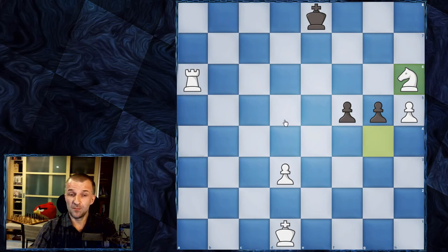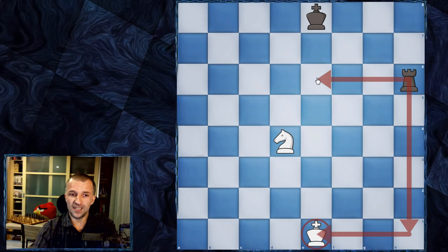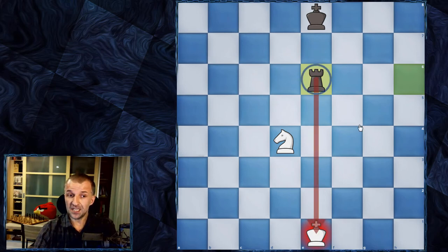Now, what is check? A check is when one of your pieces attacks the enemy king. For example, the rook can deliver check by moving to the king's rank or file. When the king is in check, the white king must be moved, or the attack must be blocked, or the attacking piece must be captured. For example, the king can move to several safe squares, but not to e2, because the rook controls the entire e-file.